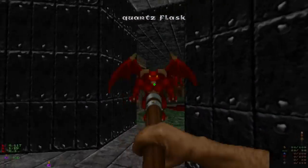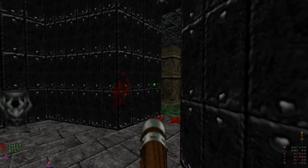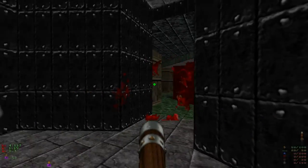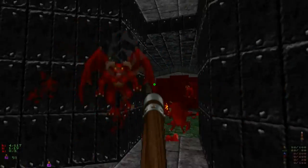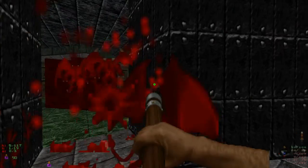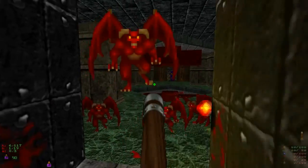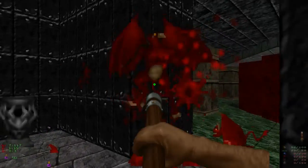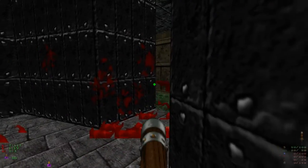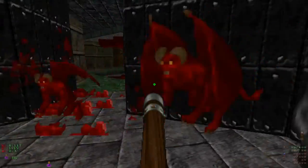You want to run right through here, grabbing the attention of the gargoyles, and just poke them to death until they're all gone. And if you get lucky, some of them might get under the crusher, which you're going to have to abuse to get far and maintain a good amount of ammo afterwards. It's really going to be annoying to do this the slow way.